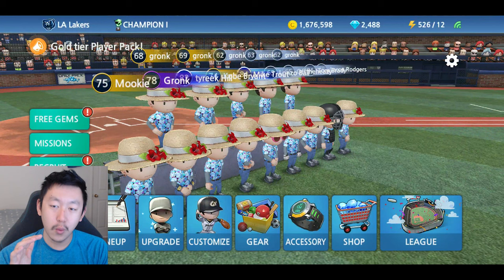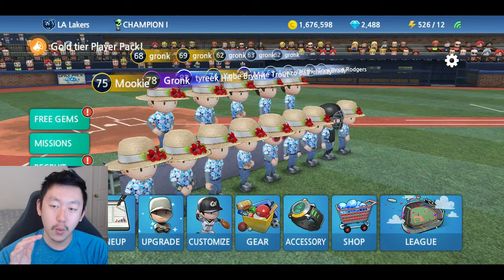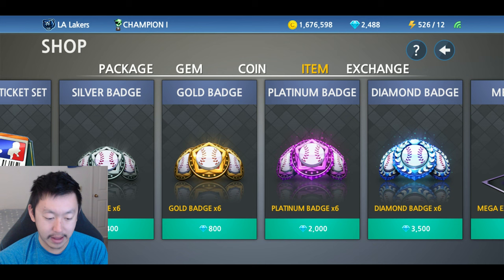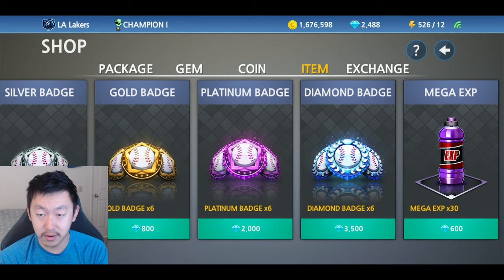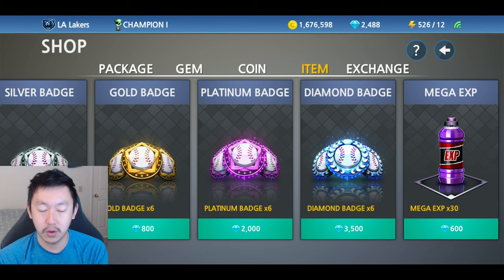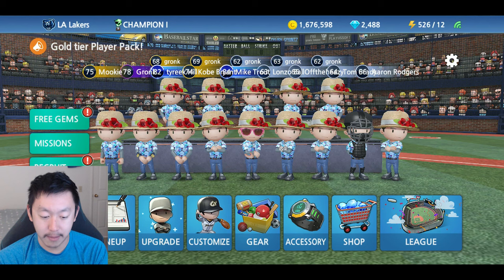So to cut to the chase, there are two ways you can get these badges. First way, go into the shop and just buy them for gems. 400 gems gets you six silver badges, gold is 800, platinum is 2000, diamond is 3500. So if you're going to buy that, it's going to cost you like 30 bucks if you want to get six diamond badges. So I honestly would recommend you never spend that much money on just badges. This game is pretty ludicrous with their shop.